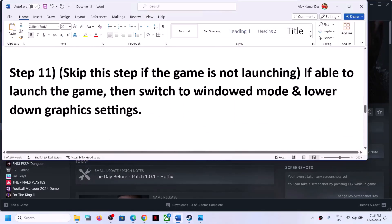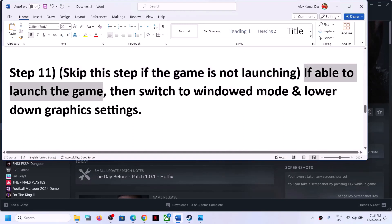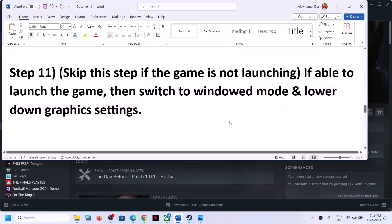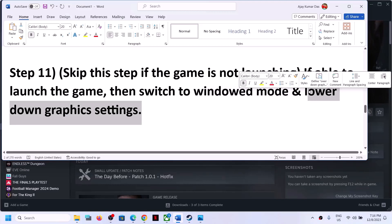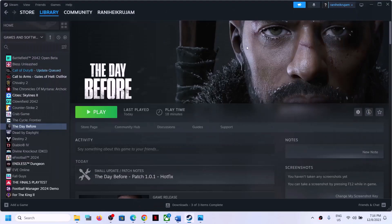If you are not able to launch the game, skip this step. If you are able to launch the game, you can switch to Window Mode and lower the graphics settings. If everything is set to Fantastic, lower the graphics settings and check.